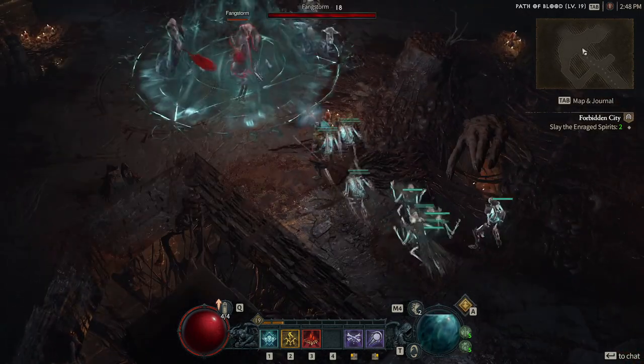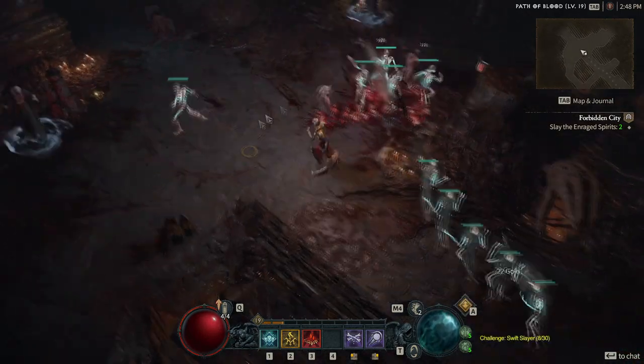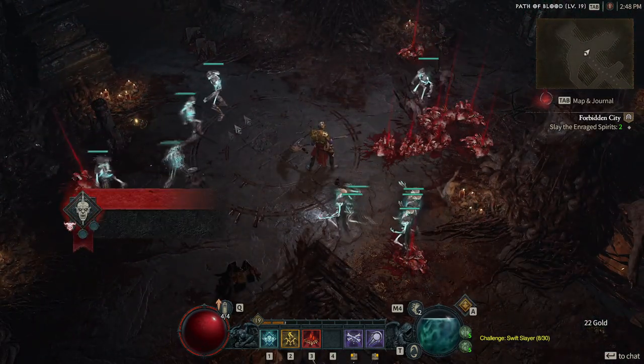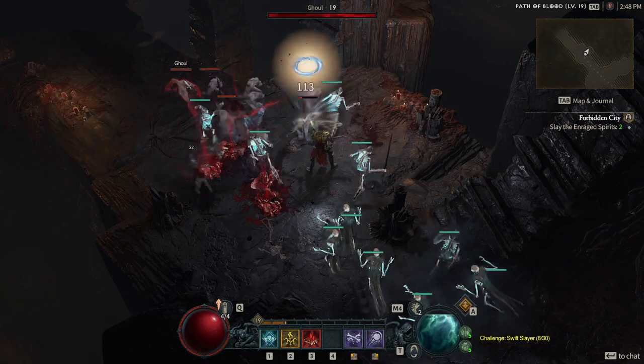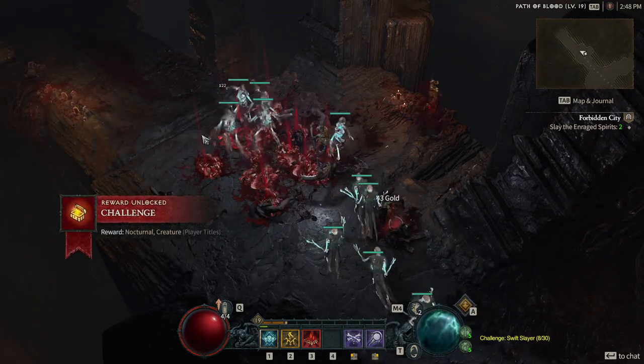Right out the gate as a necromancer in Diablo 4, you're able to have three skeleton skirmishes and they're very good. I don't have anything bad to say about them beyond that they look a bit goofy. I'm not a fan of the lighting they have going on, and would prefer a gritty, evil looking skeleton more along the lines of what the enemies have, but appearances aside, I'm happy with the minion.